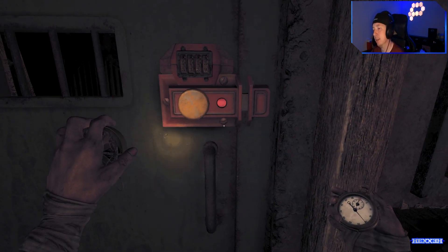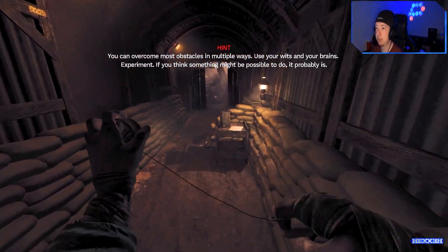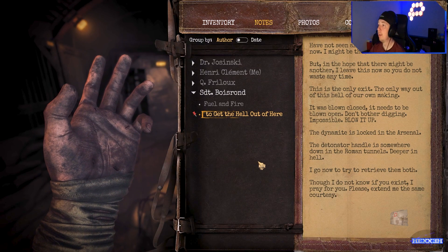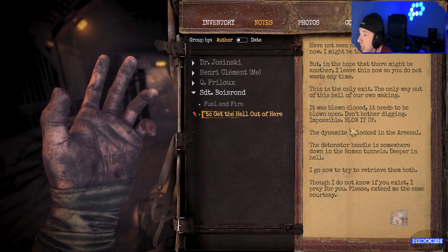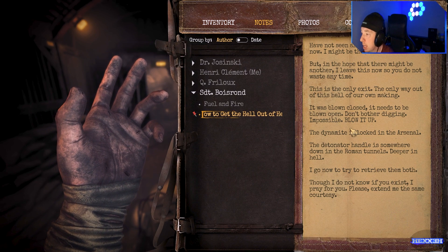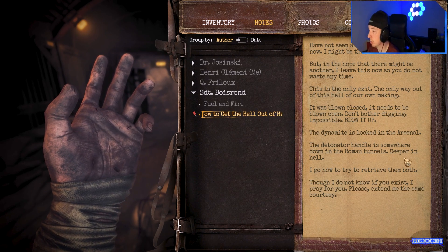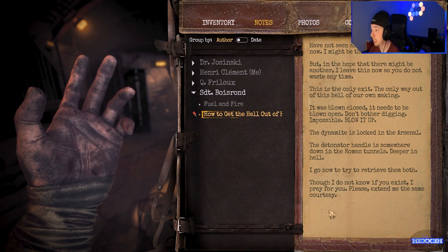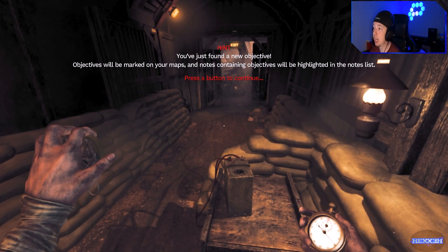Interesting that would be written on the back of a dog tag. Have not seen another human for hours now — I might be the last. But in the hope that there might be another, I leave this now so you do not waste any time. This is the only exit, the only way out of this hell of our own making. It was blown closed — it needs to be blown open. Don't bother digging — impossible. Blow it up. The dynamite is locked in the arsenal, the detonator handle is somewhere down in the Roman tunnels, deeper in hell. You've got a new objective — they'll be marked on your map.